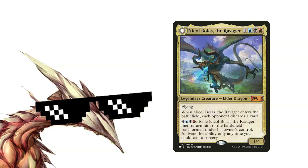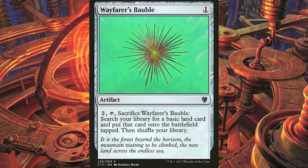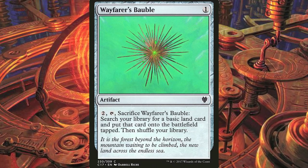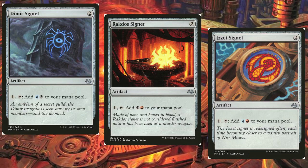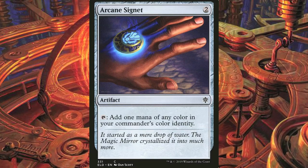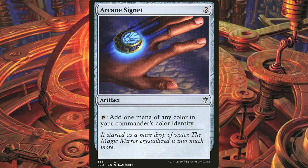With Nicol Bolas the Ravager, we will mainly rely on mana rocks for ramp. Sol Ring is basically the official commander mana rock. Wayfarer's Bauble is here because of Mitch at the Commander's Quarters, and he's actually not wrong. We play the Cygnets because they are ramp, and they are fixing, and they are good. Arcane Signet is the newest mana rock on the list, and I think it will become almost as popular as Sol Ring because it's quite good.